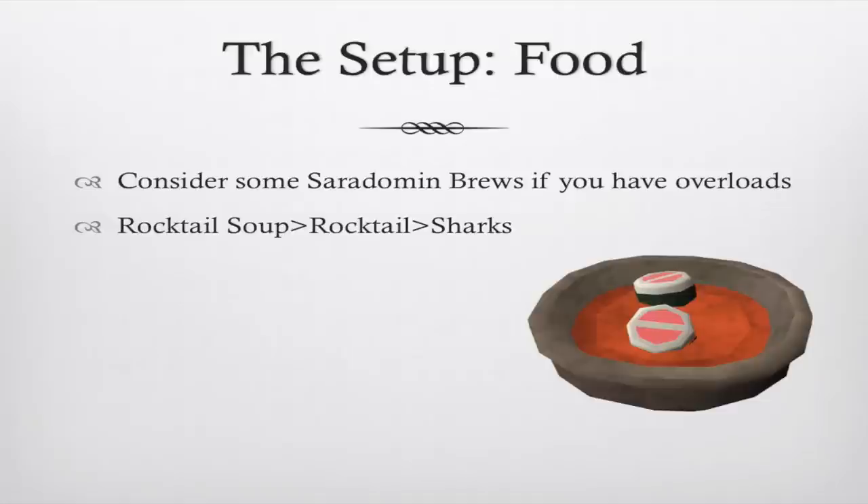For food, if you have Overloads you might consider Saradomin Brews — though they lower your stats, the Overload boosts them back every 15 seconds, so five or six brews could speed up your kills. Otherwise, Rocktail Soups, Rocktails, and Sharks are all good options.